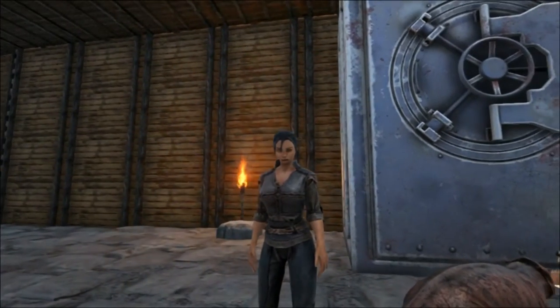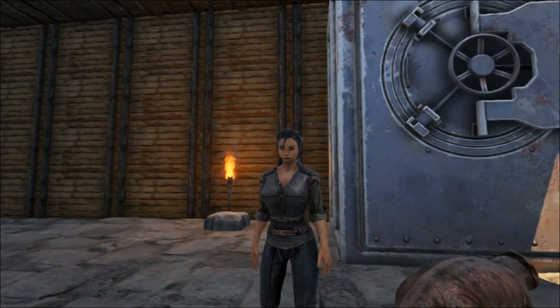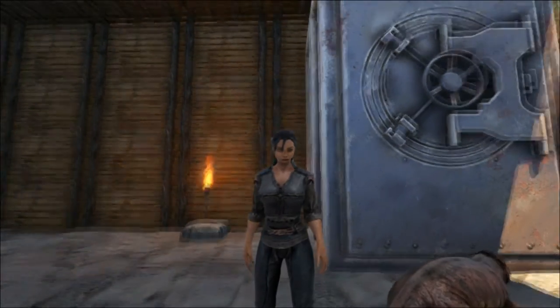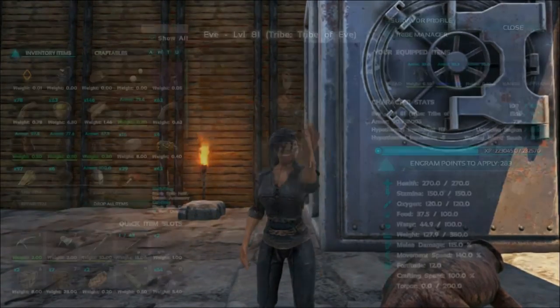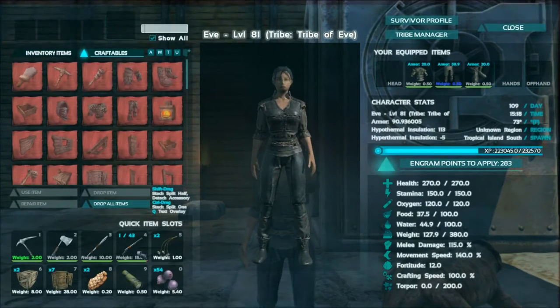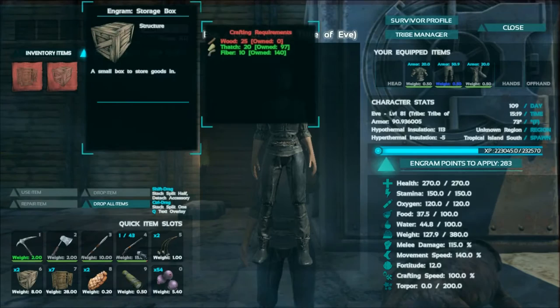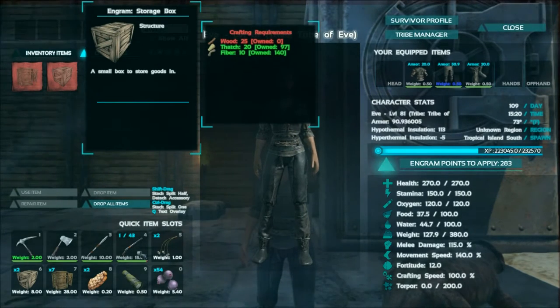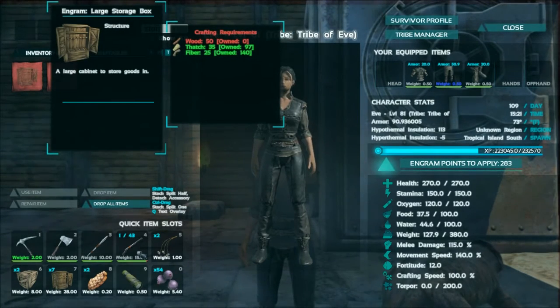So let's take a look at them. We've got the storage box and also the large storage box, so let's build those and compare them to the vault over there. Going into the inventory — I've already got a couple made but let's look at what it takes to build one. The small storage box takes 25 wood, 20 thatch, and 10 fiber. The large storage box takes 50 wood, 35 thatch, and 25 fiber.